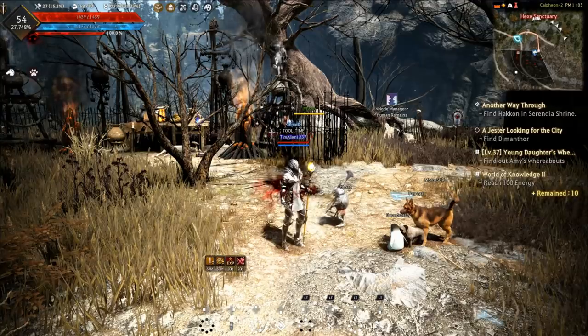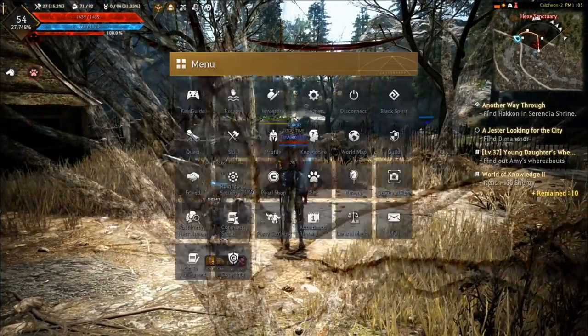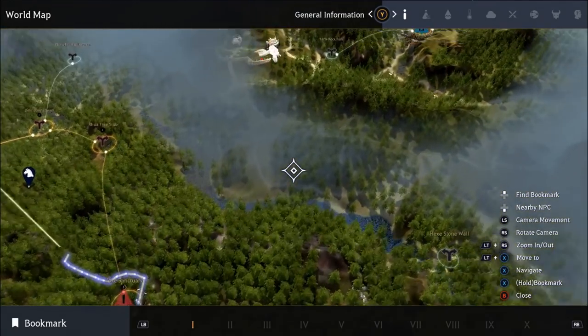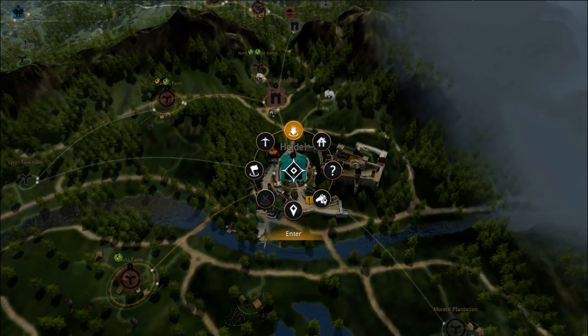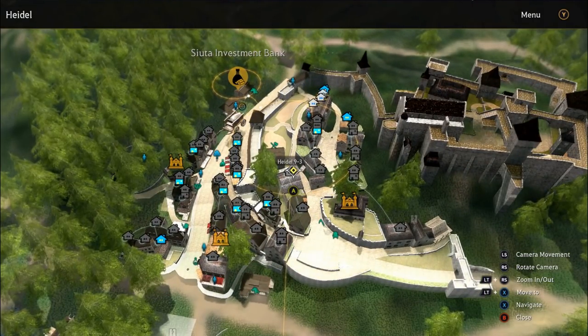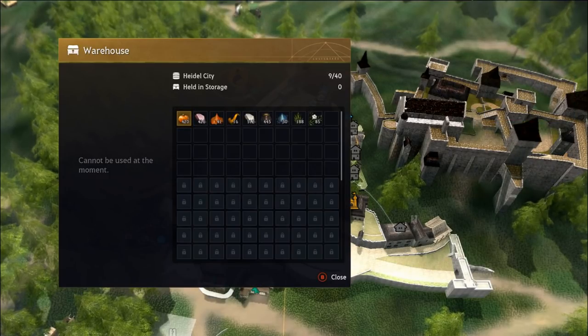The last UI tip is viewing storage while not being at a storage master, which actually took me some time to figure out. Go to your world map, choose the city storage you'd like to look at, and go to Enter. Notice at the upper right-hand corner there's a menu option if you select Y — that will bring up options for transport, warehouse, stable, and house purchasing.